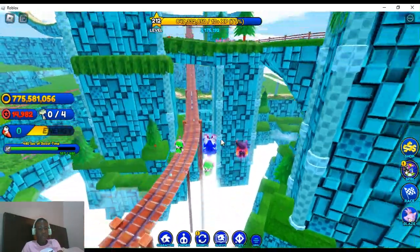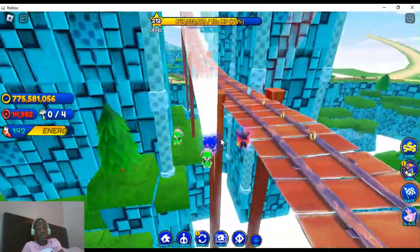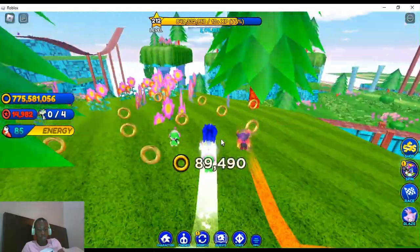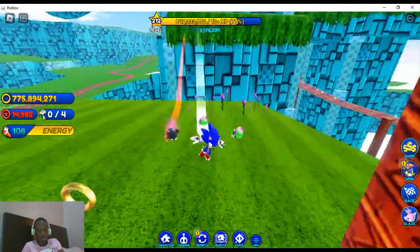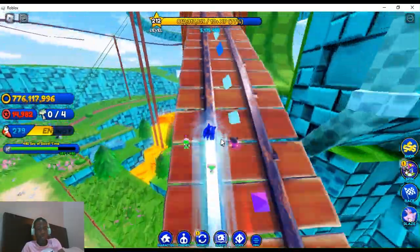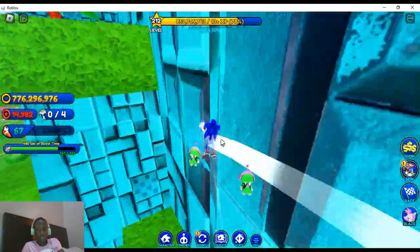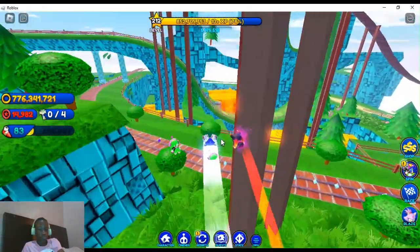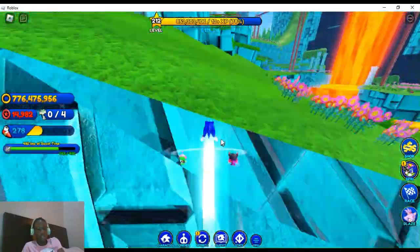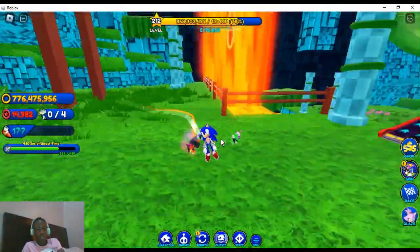They won't let you fall down like in the old SSS 1.0 — it brings you back up to the platforms, which I think is really unique. I'm going to be honest with you.